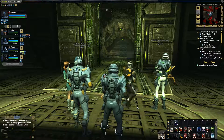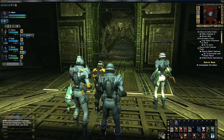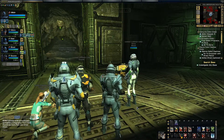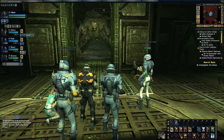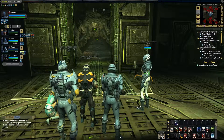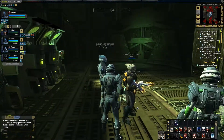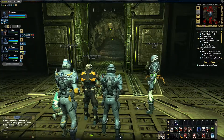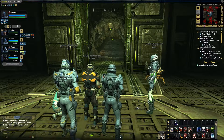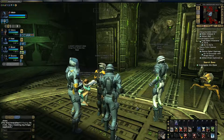Hello everyone, Miranda McKay here and welcome to another Star Trek walkthrough. Today we're doing Kitimer in Stasis Ground STF. Alright, this is my team. Say hello everyone. I told you to show up before, now say something. They're shy.